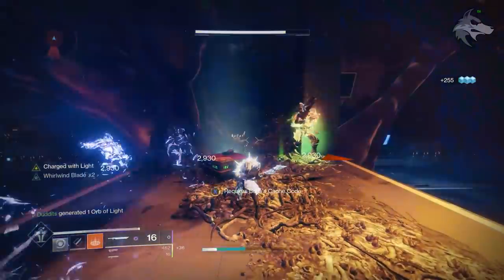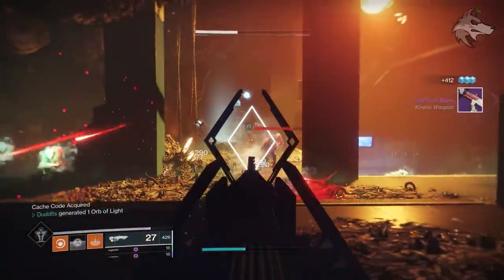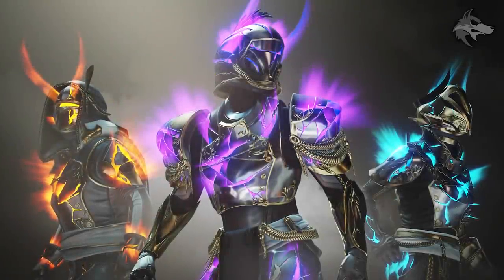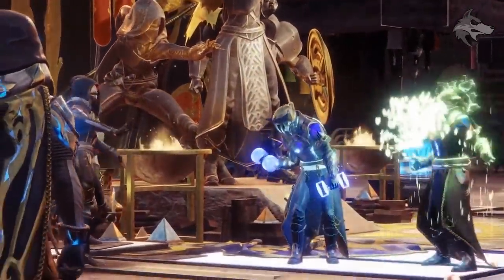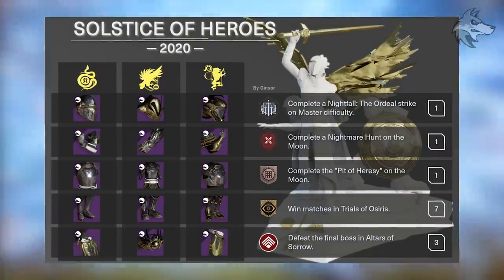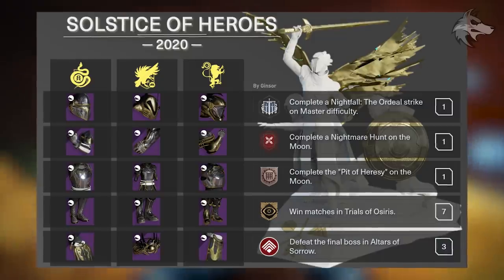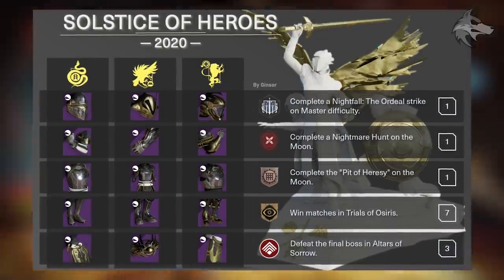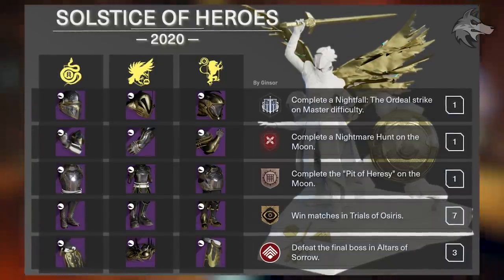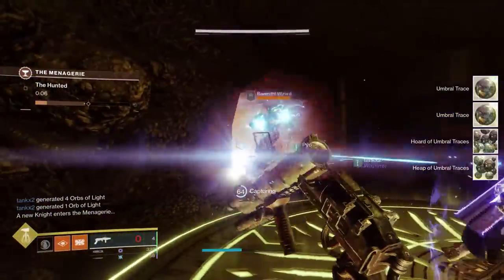If you need to farm extra Hive kills, the North Mars lost sector Core Terminus is a good place to do that. That rounds up everything for the Majestic sets. For the final Magnificent set, the upgrade steps are the same for every class. For the helmet upgrade on the Magnificent set, you need to complete a Nightfall: The Ordeal on Master difficulty. The gauntlets require completion of a Nightmare Hunt on the Moon. The chest piece requires completing the Pit of Heresy on the Moon. The boots need seven individual wins in Trials of Osiris — not seven in a row or on a flawless ticket — and the class item requires defeating the final boss in the Altars of Sorrow three separate times.